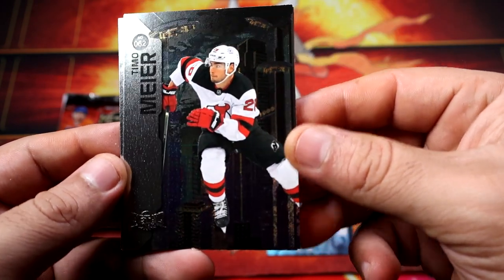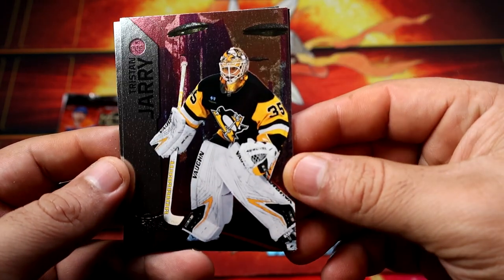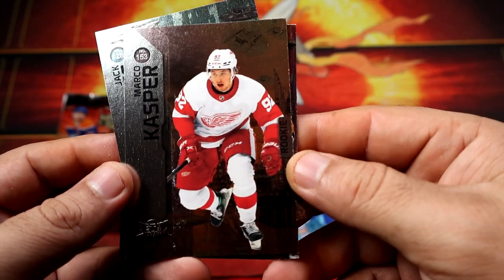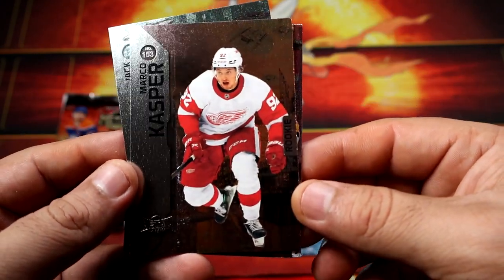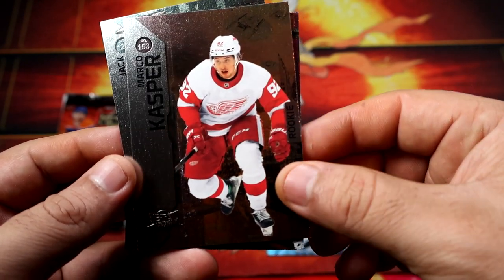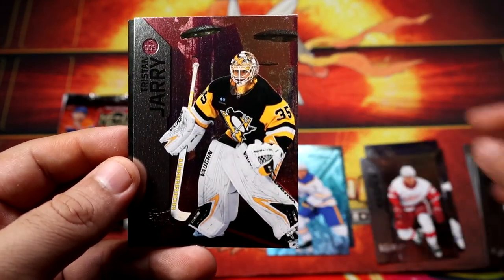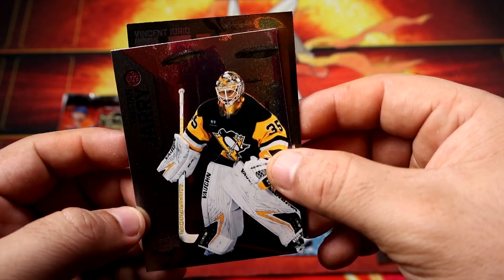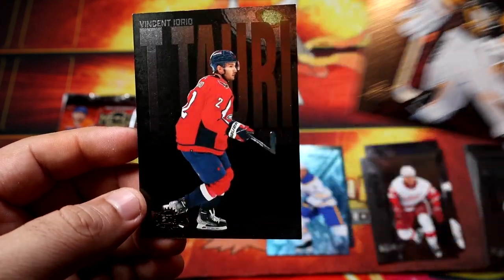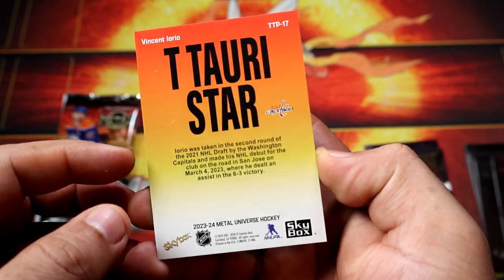The packs don't have any protection at all, especially on blasters — not sure how they are. We're gonna get our first good card or just an insert. We have Casper — or the rookie Red Wings power.